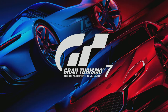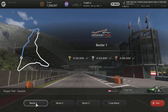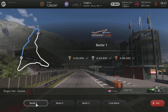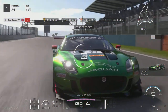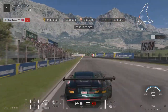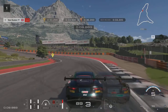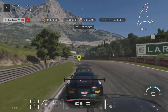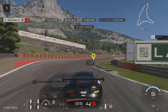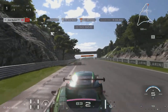Hey guys, it's Neil from the School Busters and in today's video I'm going to show you how to get gold on the Circuit Experience for Dragon Trail — the seaside layout. The track has got three sectors and the flying lap at the end. My setup: I changed the traction control on different sectors. For this one I put it on five, and I set the brake balance to minus three so the brakes have more bite at the front.